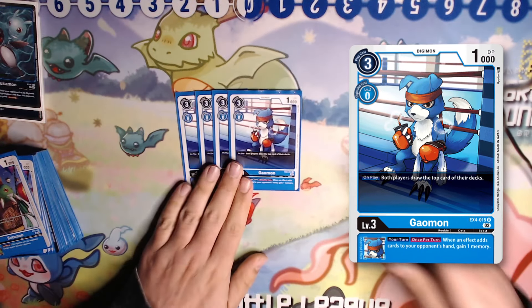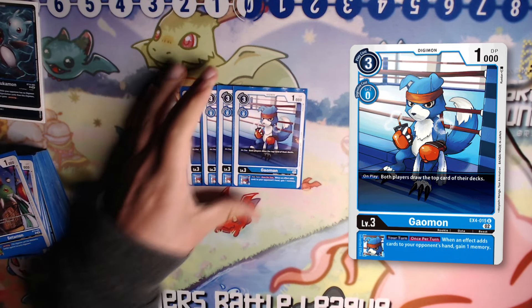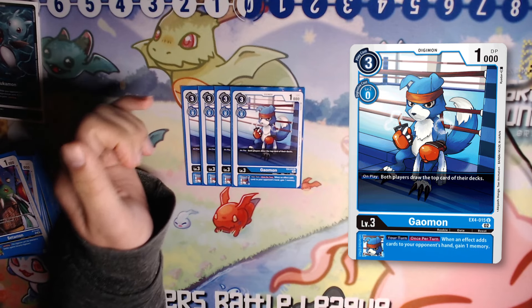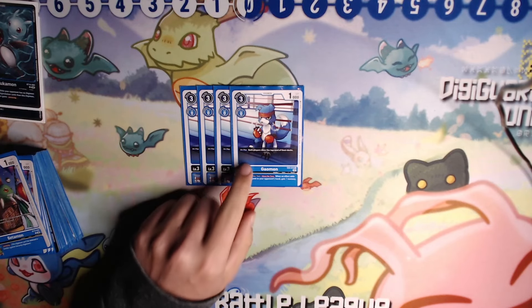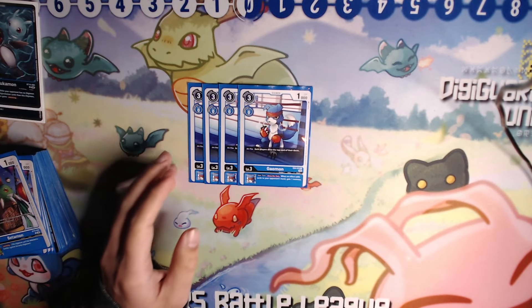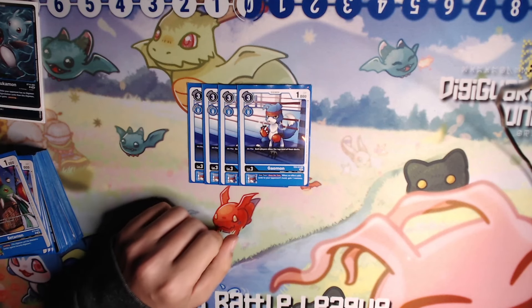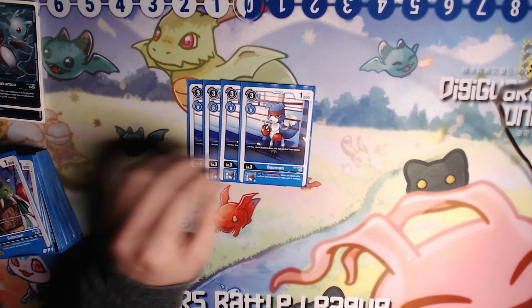I'm running 4 copies of EX4 Galmon. On play, both players draw the top card of their decks, and the inheritable is: when an effect adds a card to your opponent's hand, you gain a memory during your turn. Obviously this helps you extend your Mirage play. If you have EX4 Galmon and EX4 Galgamon, you're going into Mirage for 2, plus whatever you're gaining back from Mirage, which usually means it's free or you're plussing. But also very important — playing him during your burst mode turn when you have extra memory and need to add more cards to their hand to get additional swings. You do your burst mode play, unsuspend, drop Galmon, force them to 9 cards in hand, and get an additional unsuspend.